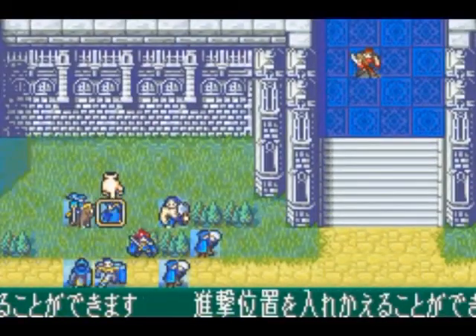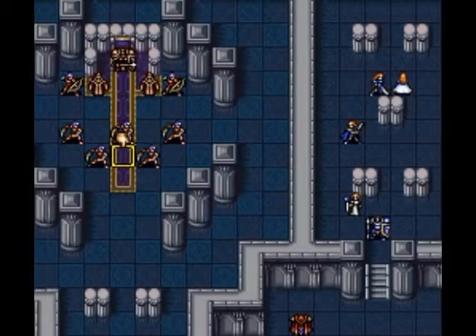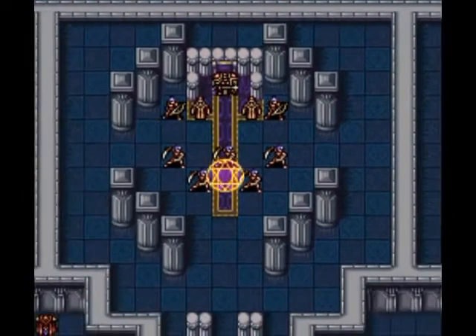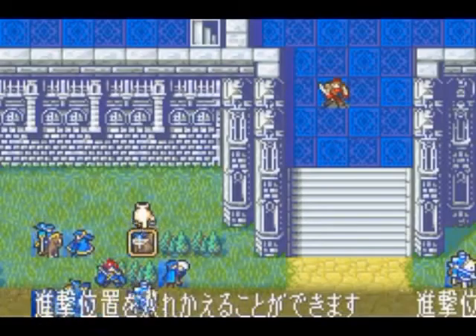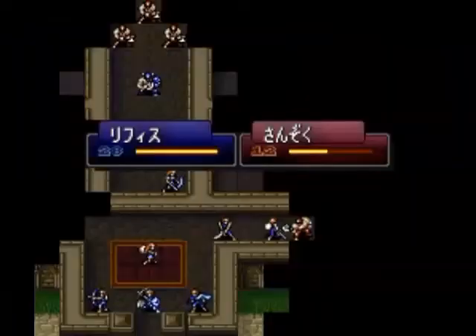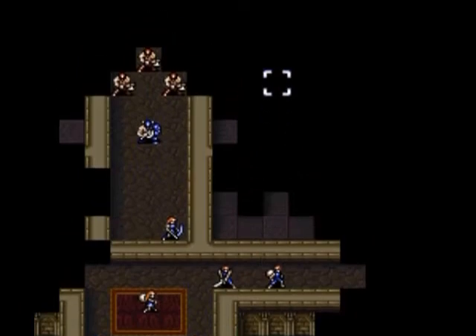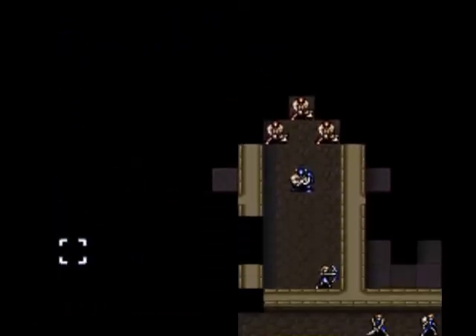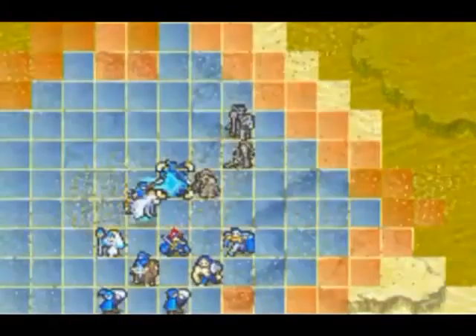Other improvements include being able to change the position of your party members before the start of a battle. In the previous game you couldn't do that, and figuring out how to get a character into the proper position was a pain and often impossible. You could use rescue or warp staffs, but this forces you into wasting precious resources that could have been avoided. In Sword of Seals, you can change the position to better plan out your first few moves, giving you a better advantage. Thracia 776's Fog of War was especially annoying — the entire map was pitch black, so if you hadn't played before, you'd be at a loss as to which direction to go. You couldn't plan your moves and had to always rely on torches. Sword of Seals fixes this by hiding only the enemies and not the terrain.